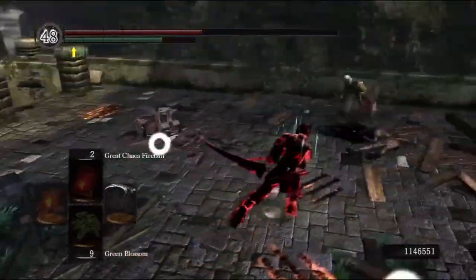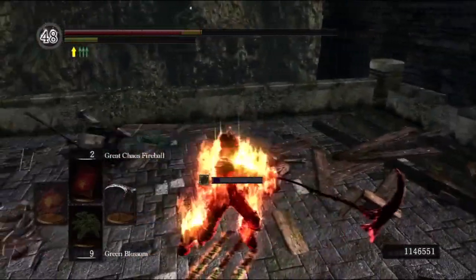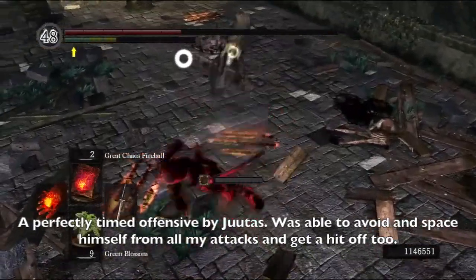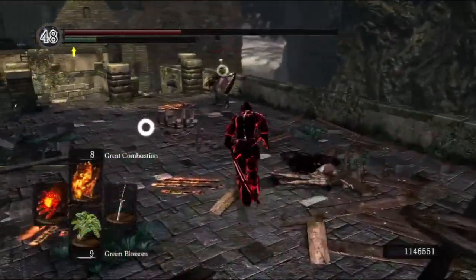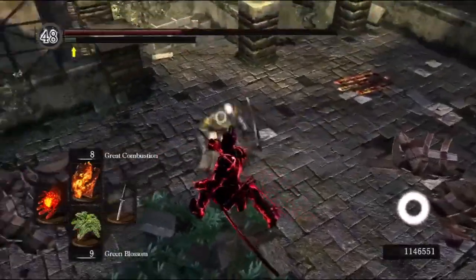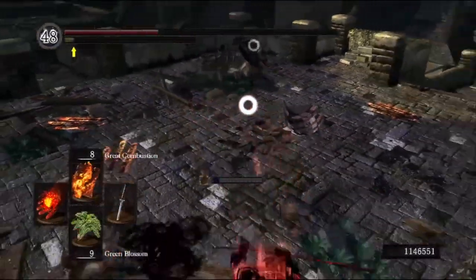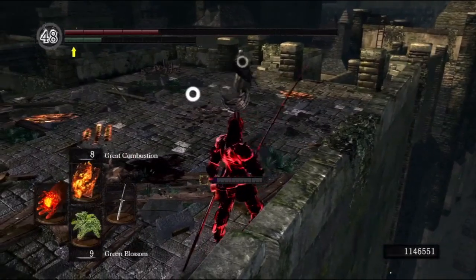Because if you get a phantom hit off, you can do another R2 attack immediately. The second R2 attack is generally fast enough that it will let you avoid getting backstabbed. Those are things to think about when considering using the R2 attack.